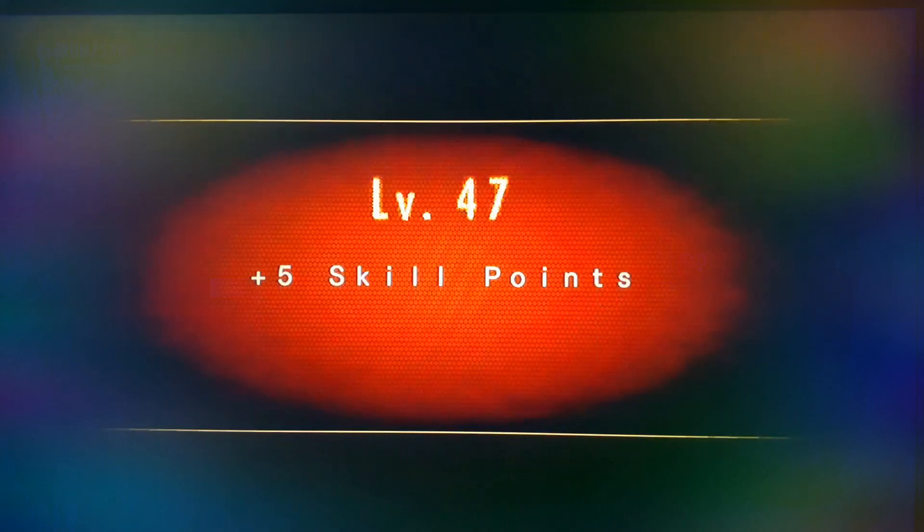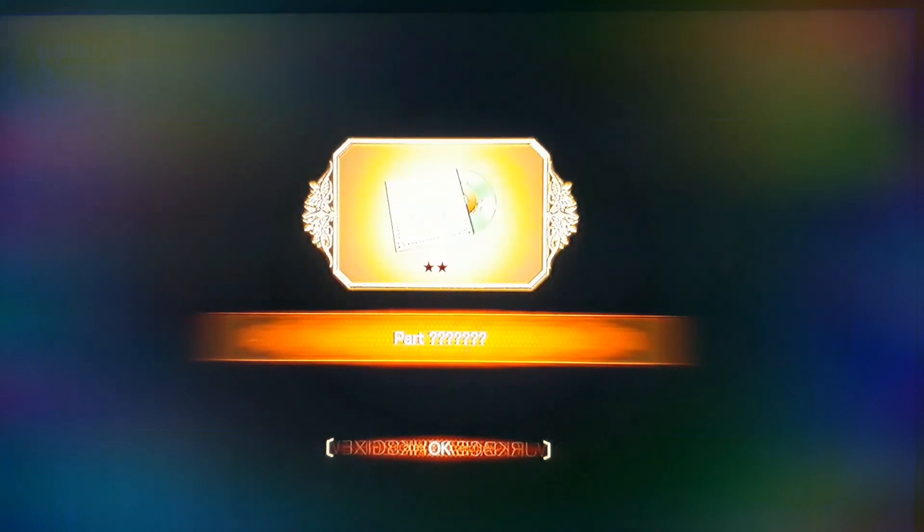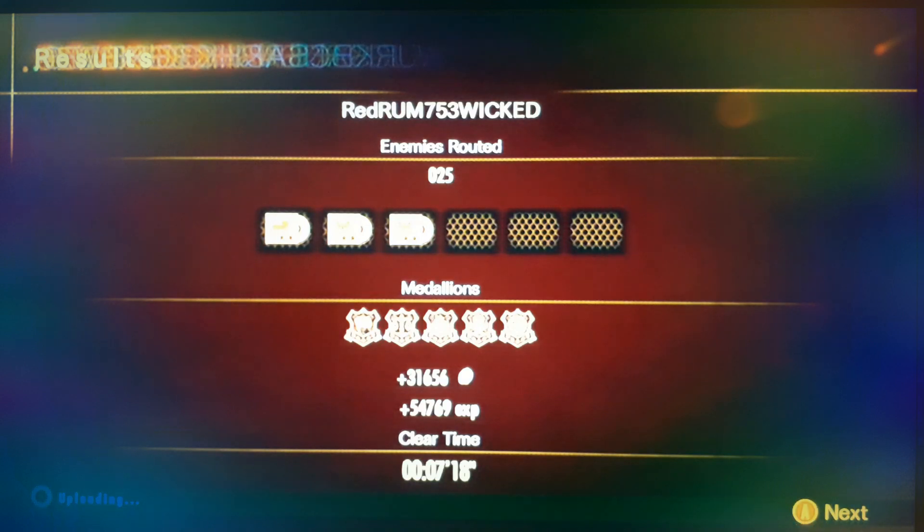I got a level 47 core for this character. At least got one part, got another part, and another part. Enemies routed - just not 25 on this one. I think that's how many it was - that's what it says, but it seems a lot for 7 minutes and 18 seconds. That's what I thought. Now at the door.